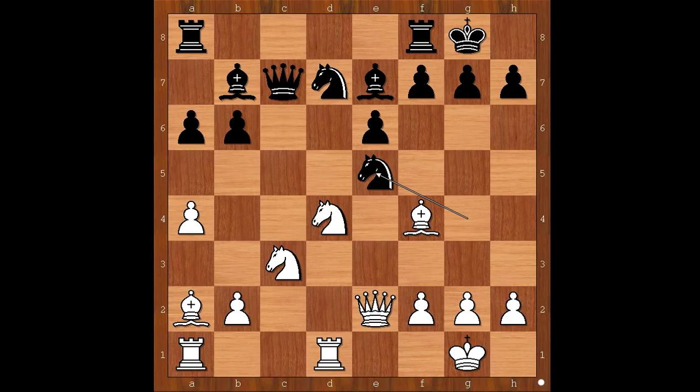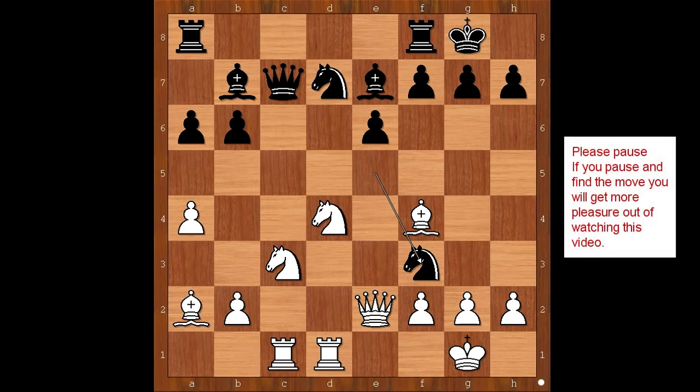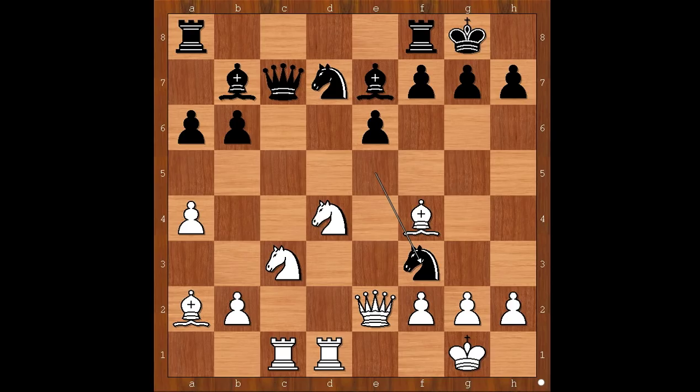White to move — what would you do? Retty calmly played Rook from a to c1, lining the rook with the black queen. Knight to f3 check, intending to take the bishop on f4 with the queen. Please pause and find the best move for white. Did you pause? What did you find?